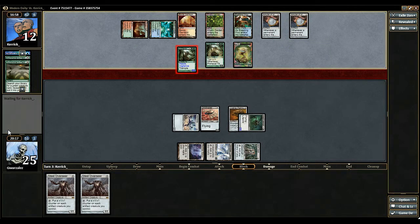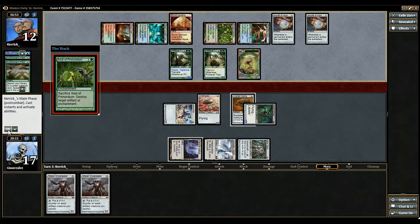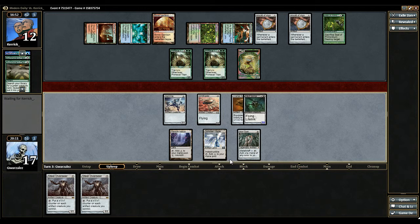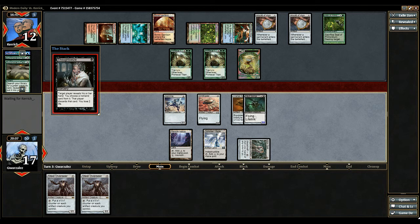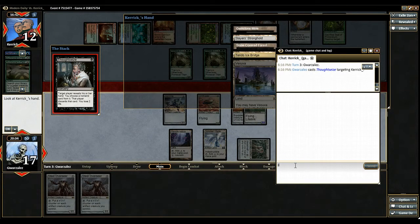I'm not going to block. Alright, moment of truth here. So we can destroy target artifact or enchantment. Let's go ahead and Thoughtseize him.